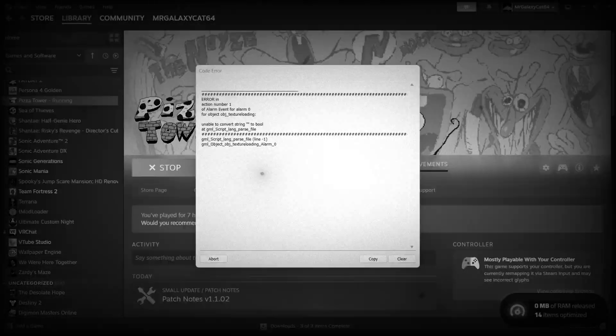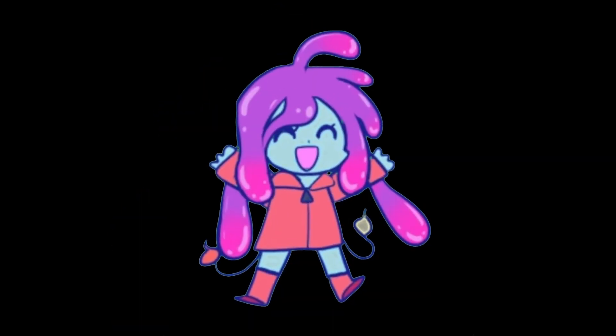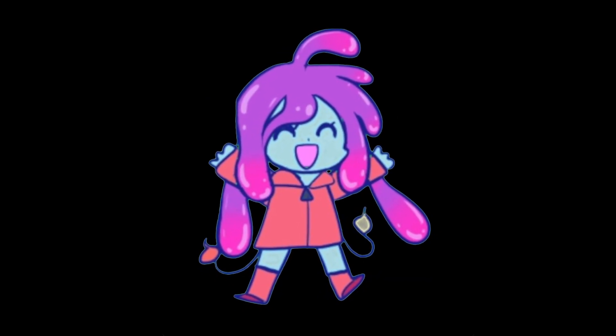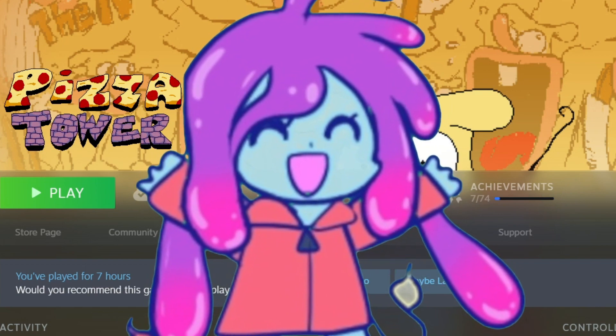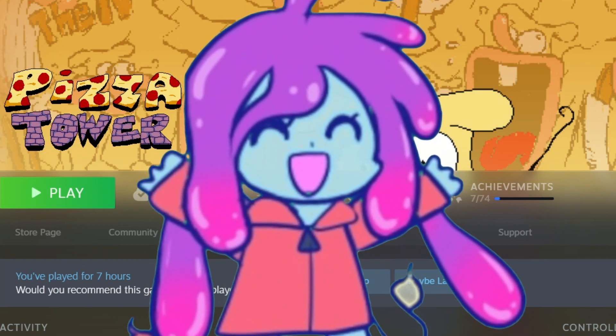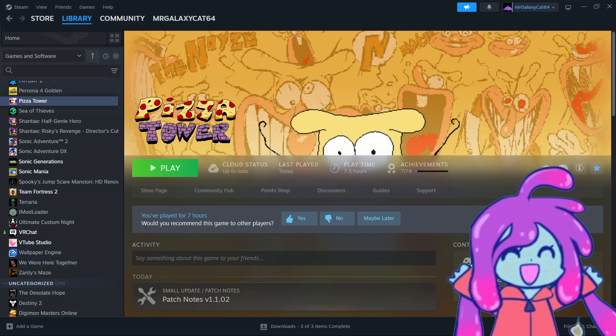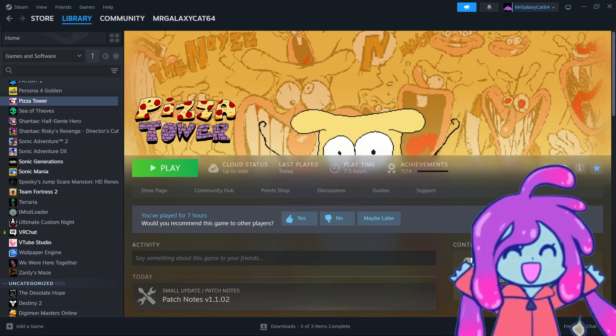Oh no, it seems that after downloading a bunch of mods, your Pizza Tower game has stopped working. Whatever will you do? I'll tell you what you're going to do — you're going to man up, suck it up, and continue watching this video because I'm here to save your life. What's going on? It's everyone's favorite Galaxy Cat, Mr. Galaxy, back in the video. Let's get right on to the video — I want to play Pizza Tower, you want to play Pizza Tower, so let's all play Pizza Tower together.